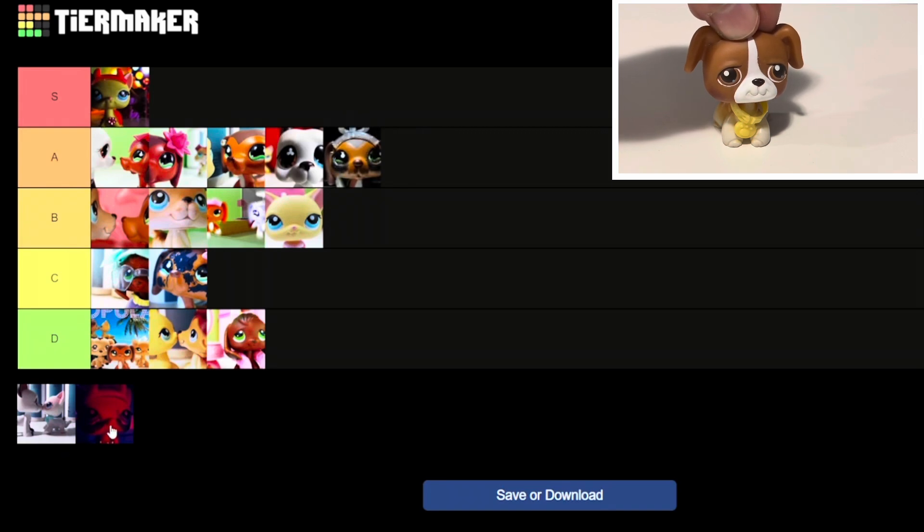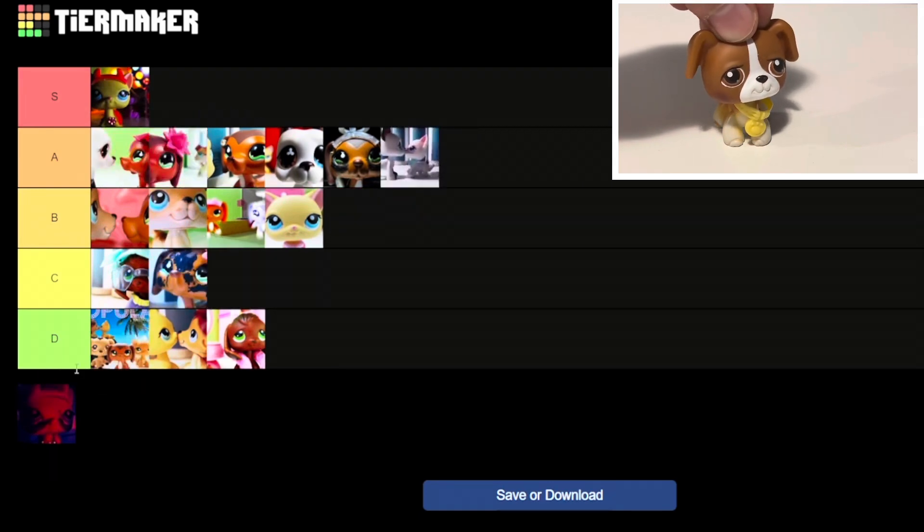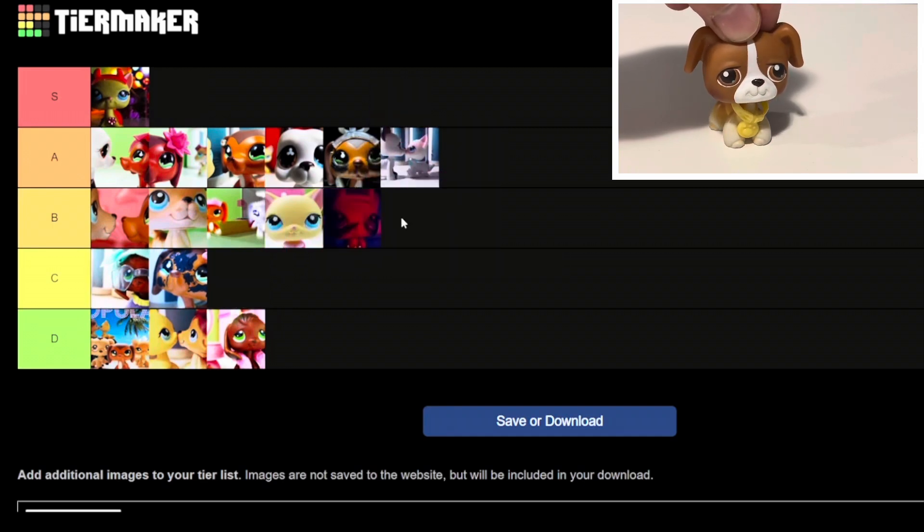I'll put episode 15 in the A tier — lots of drama, amazing fallout — but we can't put it in the same league as Party of the Century. Episode 16 as well, some more fallout, love that one, that's also going in the A tier. And then finally episode 17 — I'll put that in the B tier because I like 15 and 16 better. Episode 17 is not bad, but in my opinion a little weaker than the other two — not a bad season finale though.